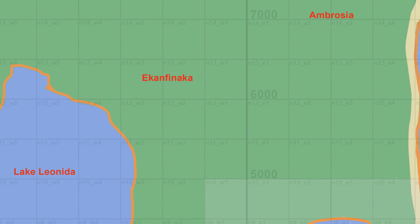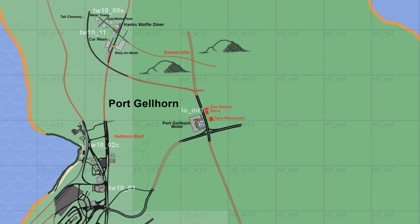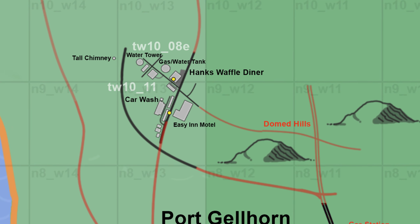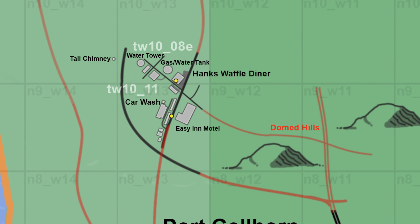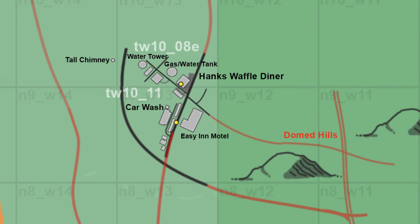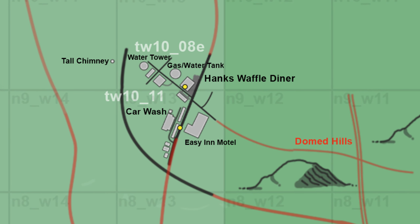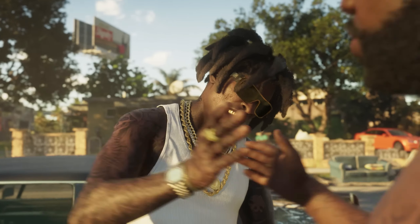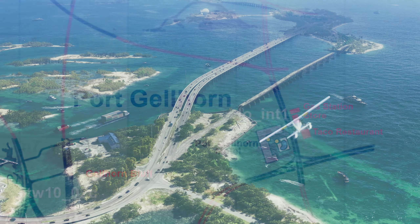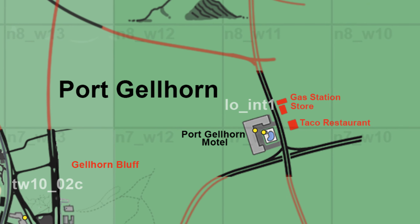If we keep going south from Yorktown we will reach Port Gilhorn, and we have quite a lot of information about this city. Starting from the first area, this is where Hank's Waffles Diner is located. We have information about some of the structures and buildings surrounding it: a gas/water tank, a water tower, toll chimney, car wash, and the Easy Inn Motel. East of them we have Domed Hills — two new hills on the map of GTA 6. Since Florida is quite a flat state, we won't be having huge mountains, so you can expect a lot of these small hills. South of Dome Hills we have the Port Gilhorn Motel, confirmed by the leaks.